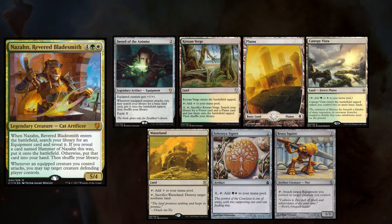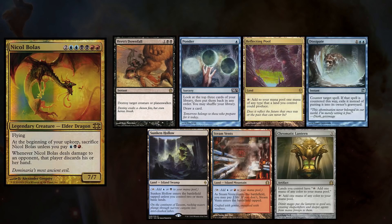Slowbad Goblin Tinkerer, Torpor Orb, Mountain, and Arcane Lighthouse. Sean is on his Nazan deck, and keeps a hand with Sword of the Animist, Kroson Verge, Plains, Canopy Vista, Wasteland, Selesnya Signet, and Brass Squire.